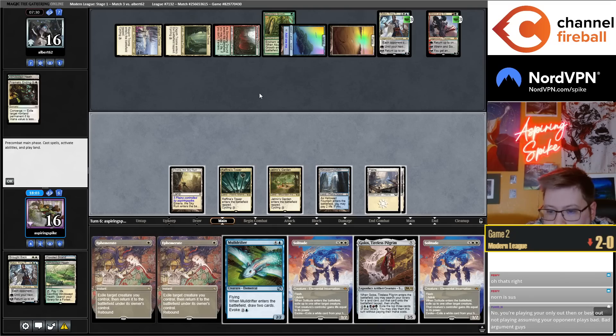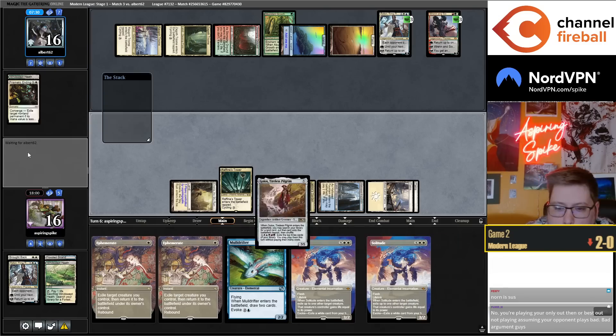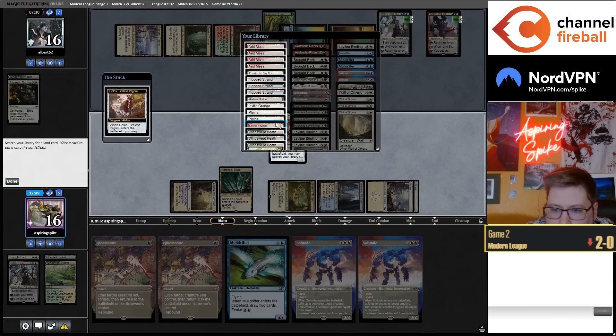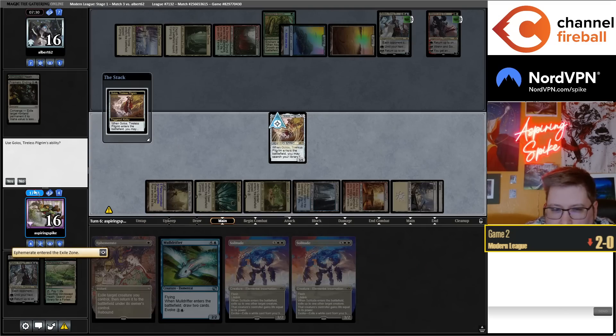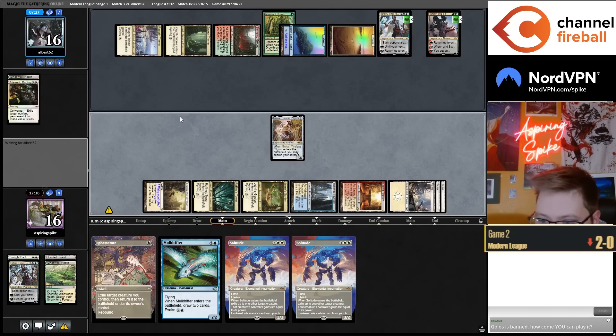Let's go Golos. I think I'm just going to put two more Plains into play so if my opponent Verdicts me I have Emeria online. Getting Emeria might be better, but if they have Boseiju they can just Boseiju both and Emeria immediately, which is a problem. But I can spin Golos next turn if I want, assuming this lives.